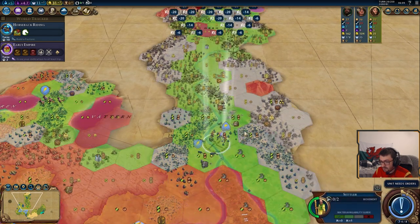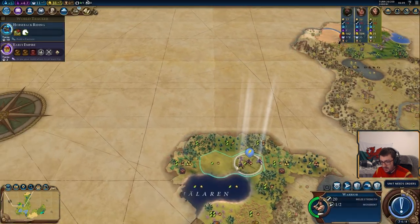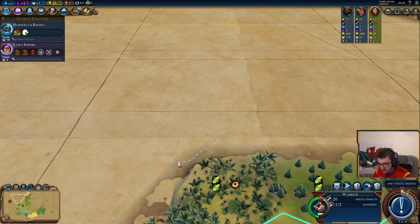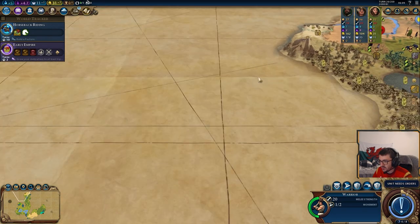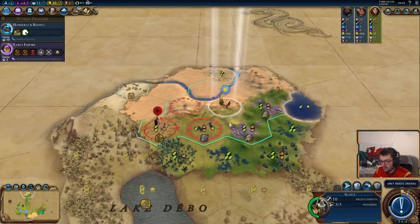Let's see what this is. We can zoom in and have a look. We can see that the borders are only a single line, so we know that's going to be a city-state — and that's a white city-state.